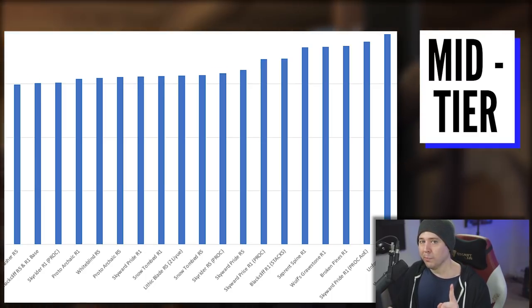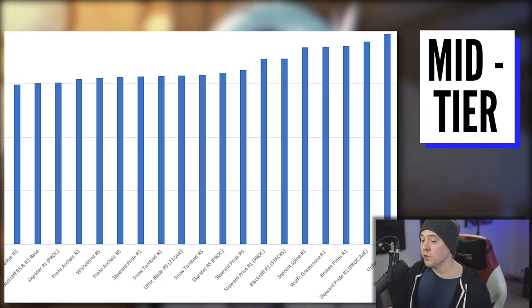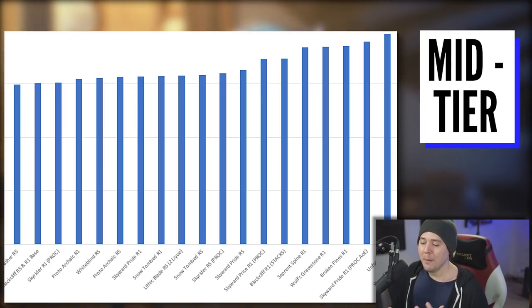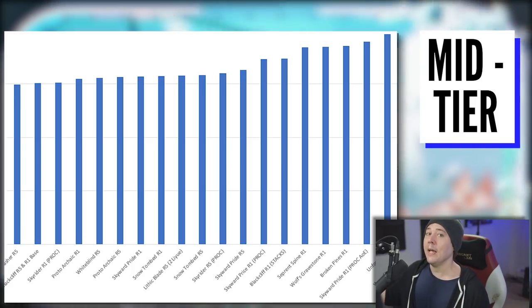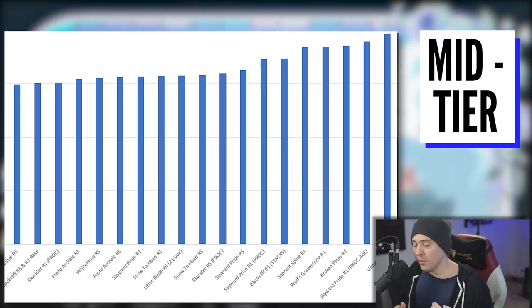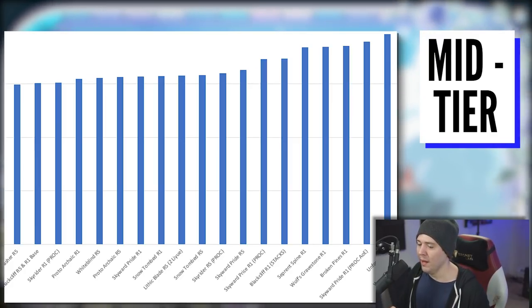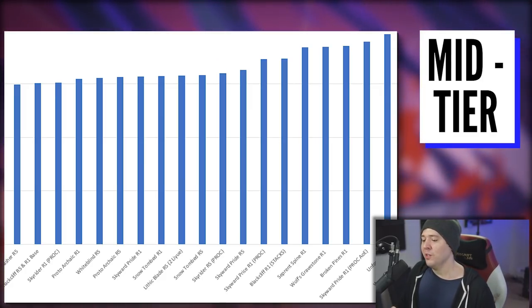Prototype Archaic R5 is actually right next to the Skyward Pride R1 without its proc up. If you're just swinging with Skyward Pride without using your elemental burst, it's actually pretty bad at R1 — decent base attack and some energy recharge, but not competitive. However, Skyward Pride fans shouldn't worry — it gets much better with refinement ranks or when its elemental burst effect is activated.